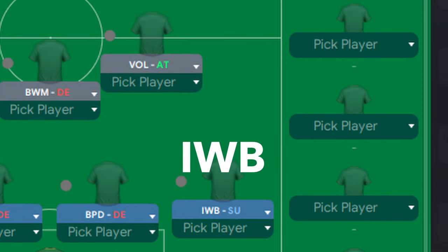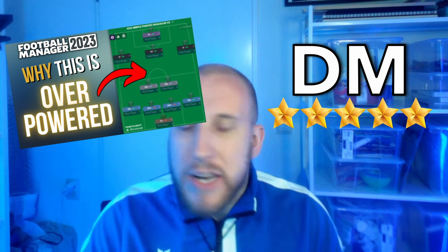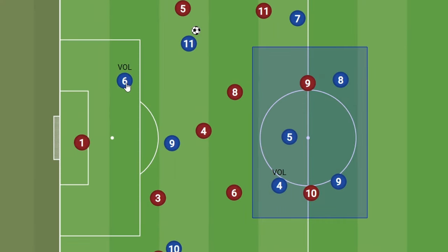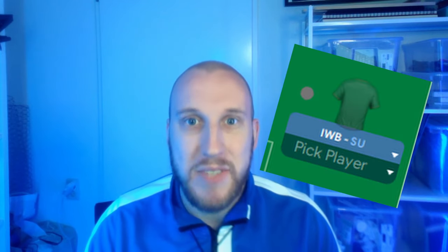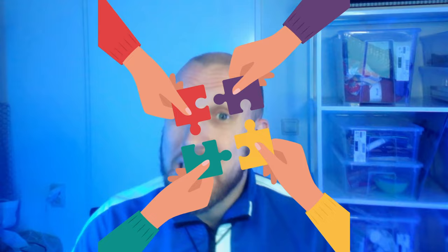Our number four spot goes to the inverted wingback combining with a second volante. Defensive mids are very powerful in this year's game, and none more so than second volantes. They provide defensive solidity as well as late runs into the opposition box, making them one of the best roles in FM23. But once they get up the field, they can leave your midfield a bit empty. That's where our inverted wingback comes in — moving inside into the space the second volante has left behind, bringing balance back to your midfield. These roles complement each other perfectly, making them a deadly duo.